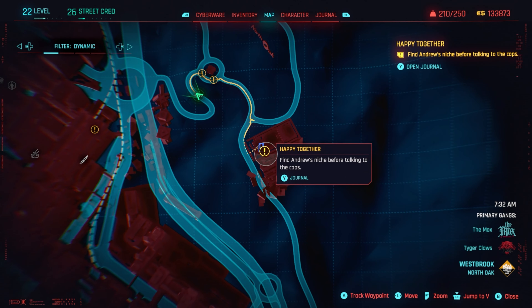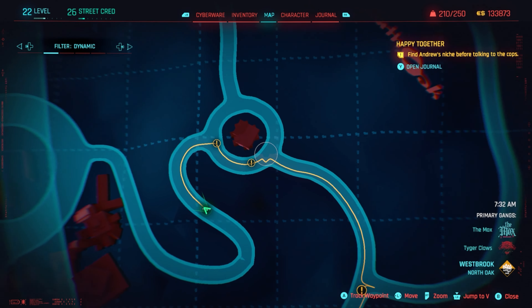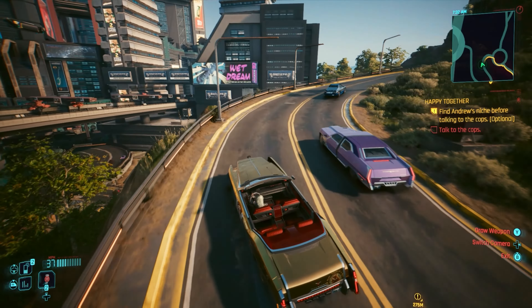Showing you on the Night City map where we're currently located, we just need to head in the western direction to find the niche, so follow this pathway.